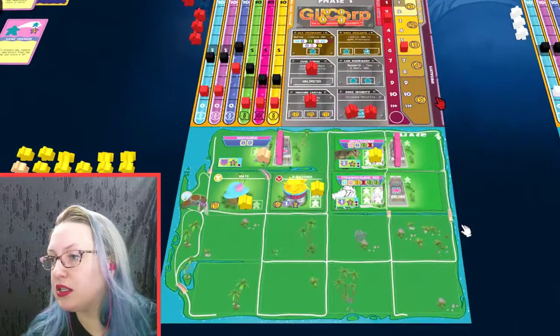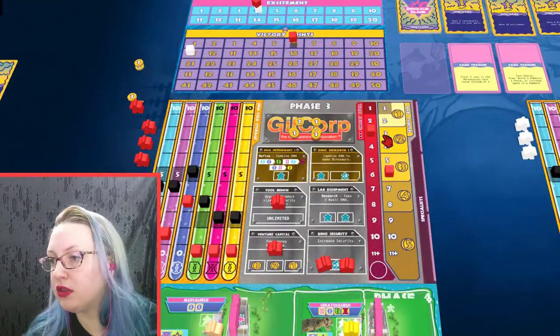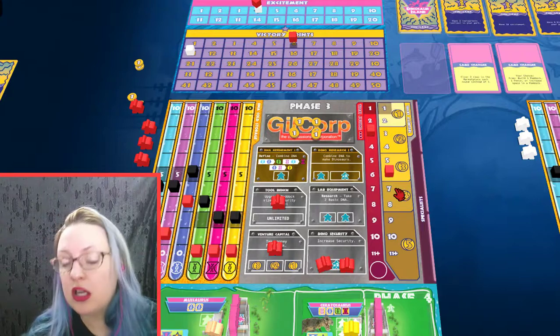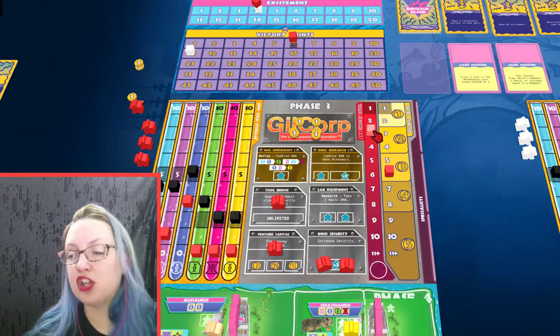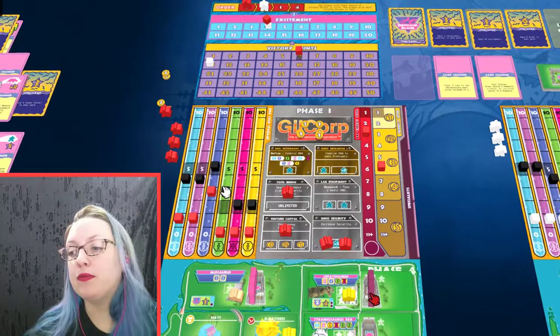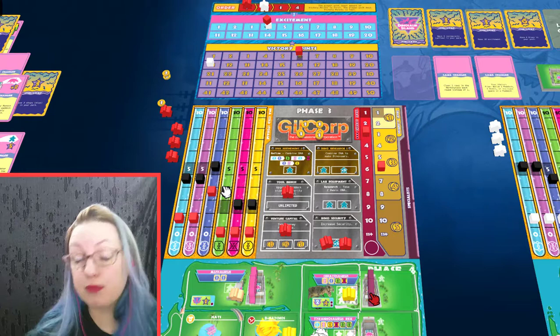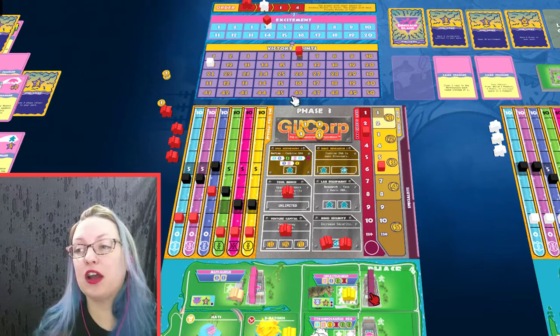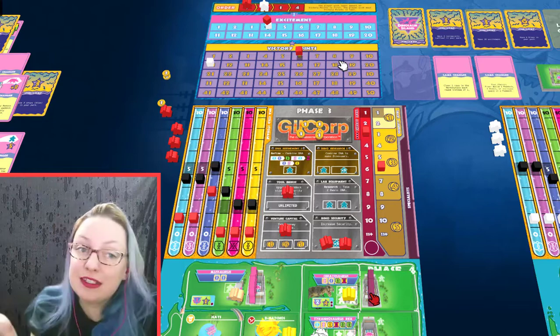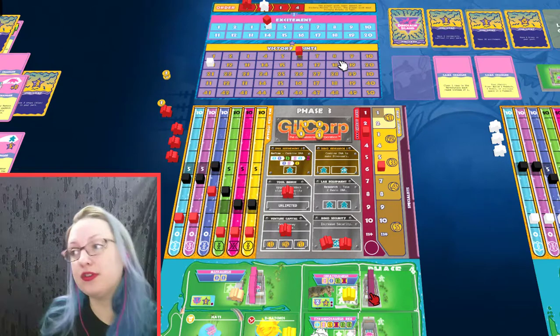The last thing to note is there's a threat level on the left and a security level. At the end of the round you check threat versus security. If the threat is higher, dinosaurs are going to trample patrons, meaning they don't give you victory points. If you kill off your patrons, you don't get victory points — though you don't have to shut down your park, which is kind of nice.